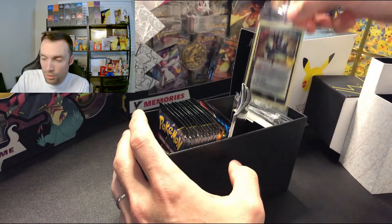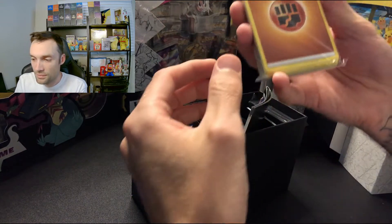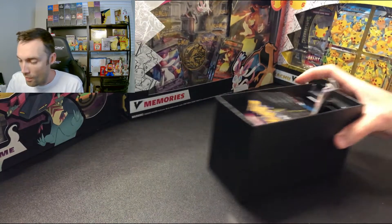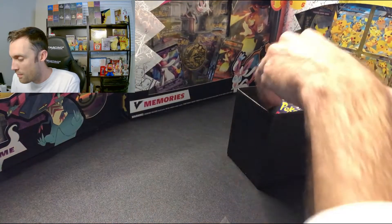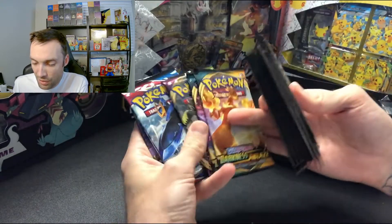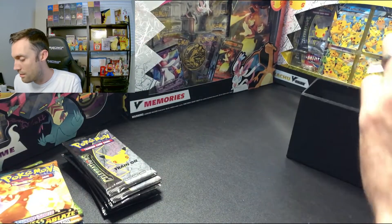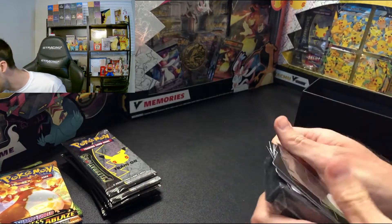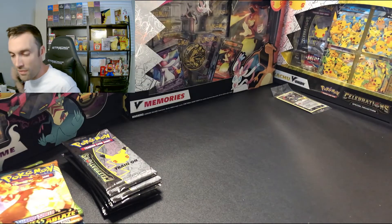We've got that beautiful Greninja Gold Star. Energy cards — must haves. We have a trainer guide with everything listed in there. We have some packs: plenty of Celebrations, Darkness Ablaze, Vivid Voltage, Battle Styles, and Chilling Reign. Very exciting. We also have the buttons, some beautiful sleeves, dividers, and coins.